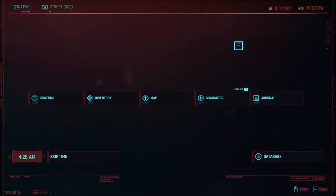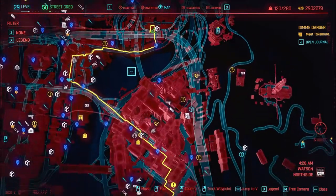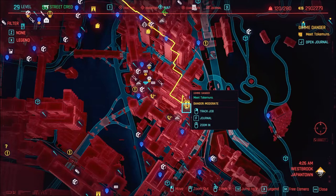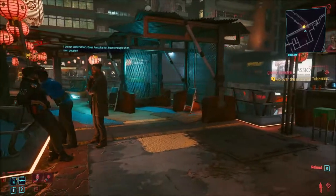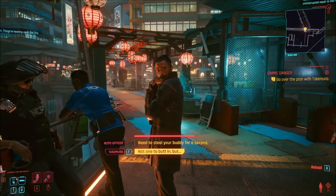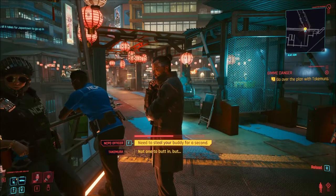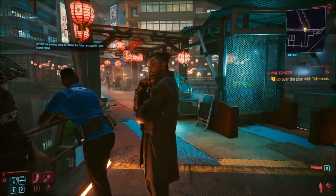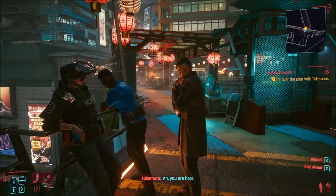So we are good to go. Now we're gonna go over to Takemura all the way down here. Here's Takemura. Takemura says: 'Look around, sir. Things are heating up in the city - suits, no sparks. All it takes for Japan Town to go up in flames.' 'Riots are always best put down by folks not supporting your brand name.'